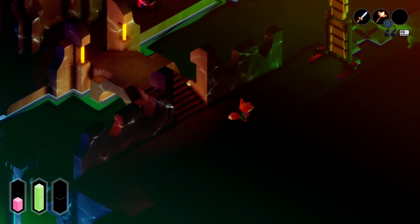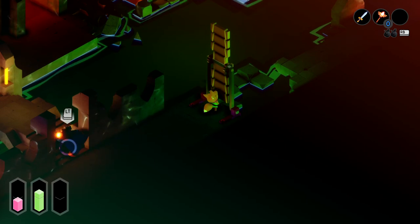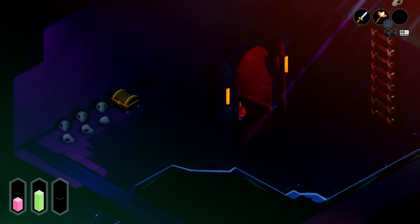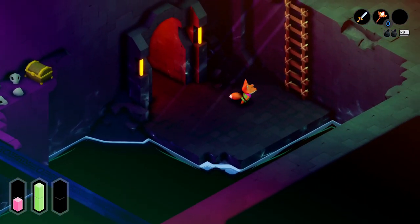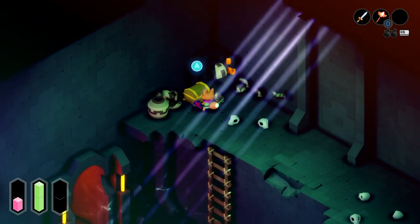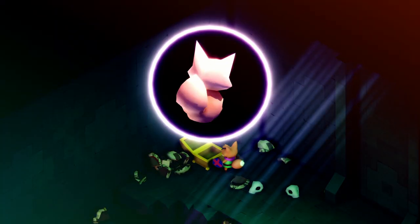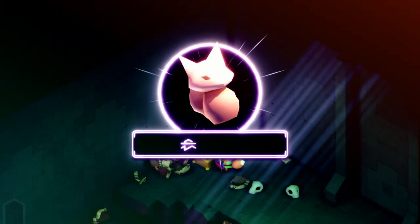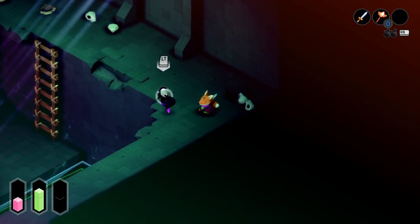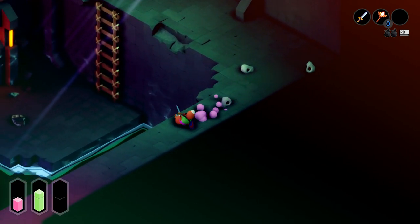I'm just going to go grab the shortcut here first before I start even bothering fighting anything. They don't even care anymore — they've already given up as they should. Might as well just attack every single one of these. What do you got? It's this. Effigy — or was that an effigy? No, that was the one that gives you defense, right? Something like that. I'll kind of keep that in mind for later.